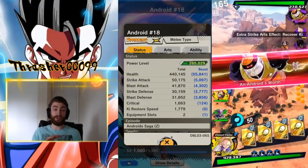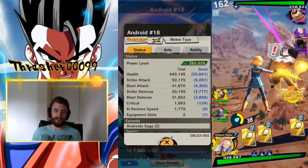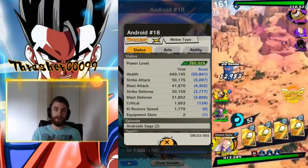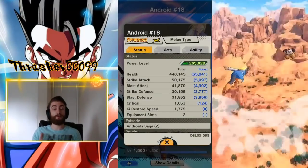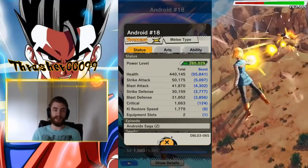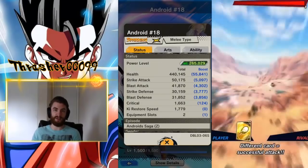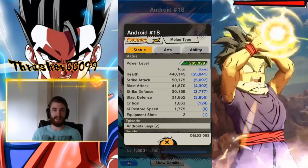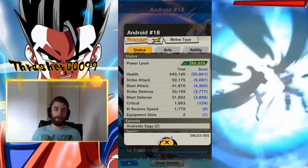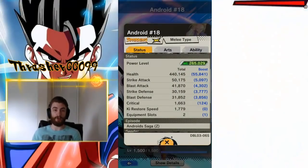The other team she works extremely well on is basically a full Androids team: this Sparking Android 18, Sparking Android 17, and then your third slot is going to be the only non-Android in your group of six — it will either be Piccolo or Sparking Krillin. That's for the obvious reason that they can heal your team up and give you the sustain you need. There are a few other variants, but those are the really common ones.